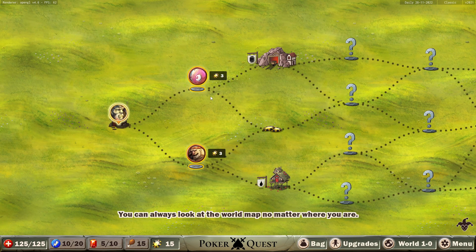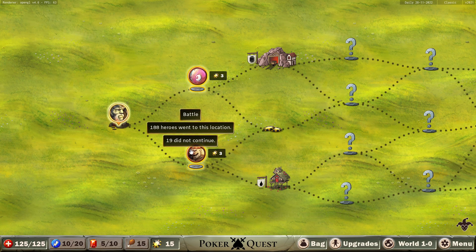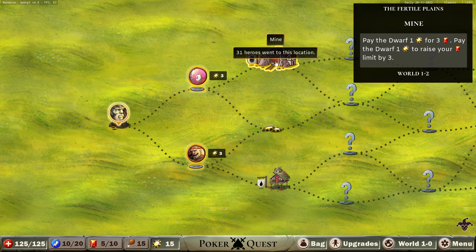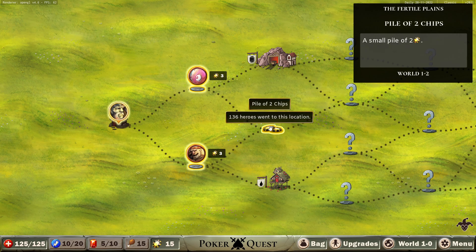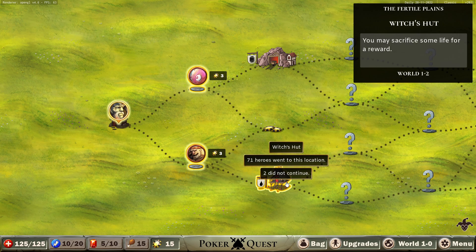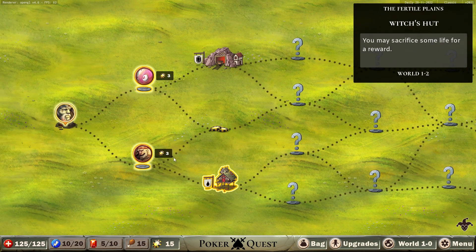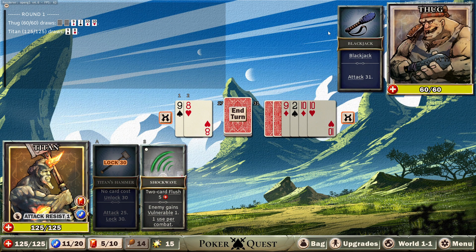I should make my decision before hovering these. A lot went this way and a few died — 69 went this way, I don't think I should mess with the 69. The red just draws more cards; 136 went to the free chips. I think I'm going this way, that's my game plan. This does seem like the harder enemy.